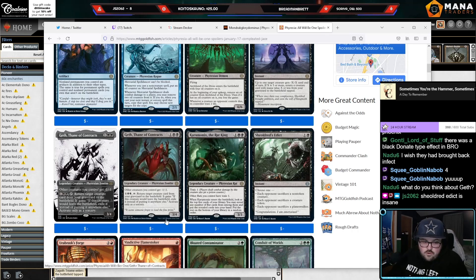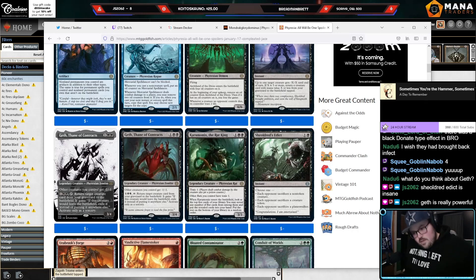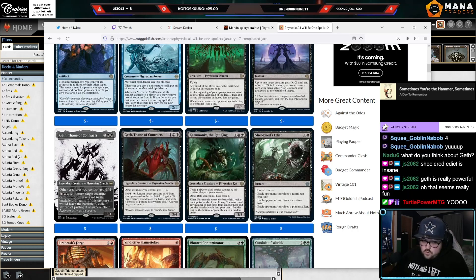This card: three mana for a 3/4, all your other creatures get -1/-1 as a downside. But for three mana tap, you can return a creature from your graveyard to the battlefield, and if that creature would leave the battlefield, exile it instead. Activate only as a sorcery. I think it's really good — it dodges Bone Crusher, which is nice. Could you play self-mill/reanimator with Geth in Pioneer? Like turn two Satyr Wayfinder or Fiend Informant, discard Titan of Industry, turn three Geth, turn four activate.